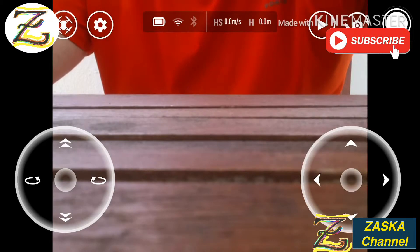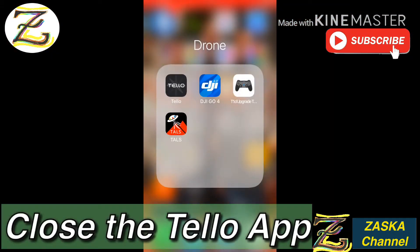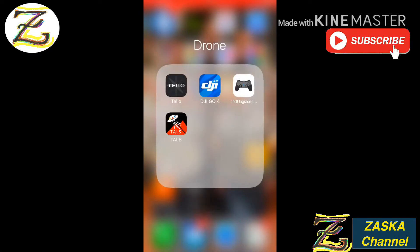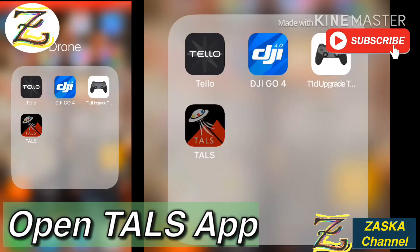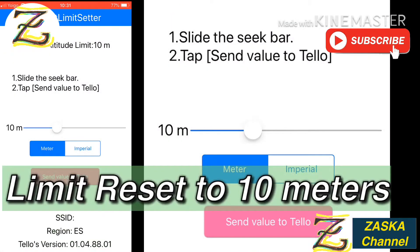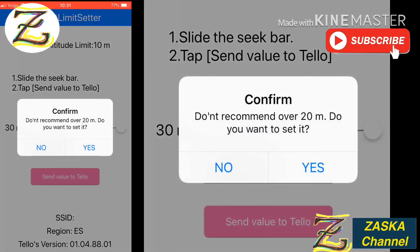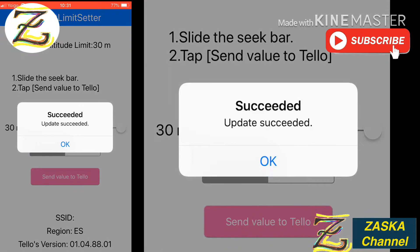Let's check the height limit — close the TELO app, go to the TALS app. And see — it tells me it's 10 meters. The firmware update has reset the height limit back to the default. So let's set it up for 30 meters again, send value to the TELO, confirm — succeeded.